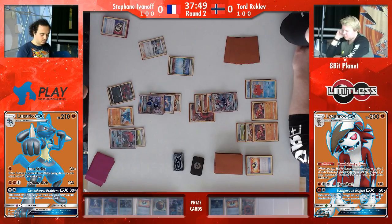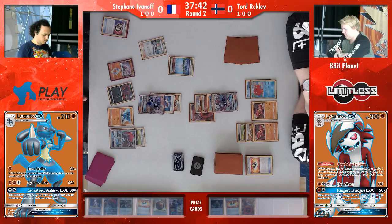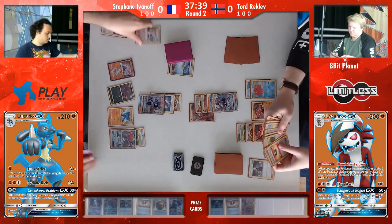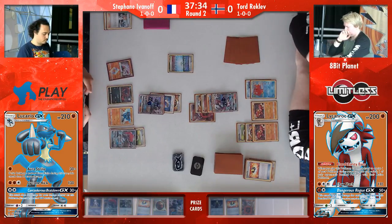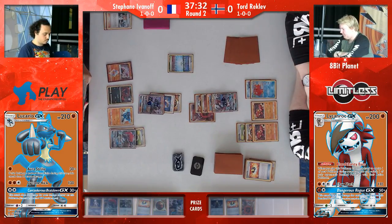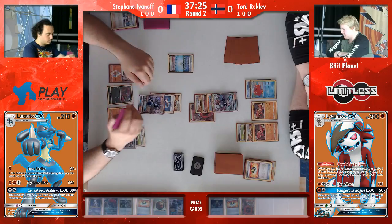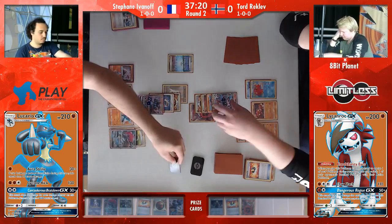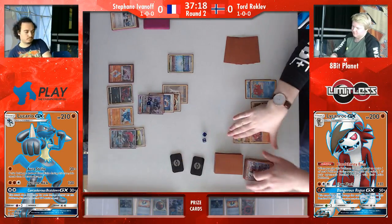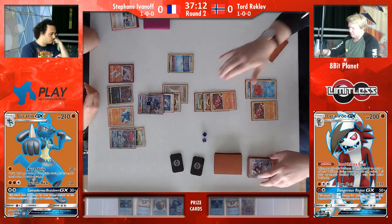I can't see any way for Stefan to get back in this, especially due to the fact that next turn Tord is going to be able to use Sledgehammer and Beast Ring. The Sledgehammer attack does 30 damage, but when your opponent is on four prize cards left, it does 90 more — taking it to 120 base damage. And that's before you add things like strong energies, Beast Energies, and Diancie. Then Beast Ring — one of the more controversial cards in the format — when they are down to three or four prizes, you can attach two energy from your deck to your Pokémon. And Tord does have the Beast Ring in hand.